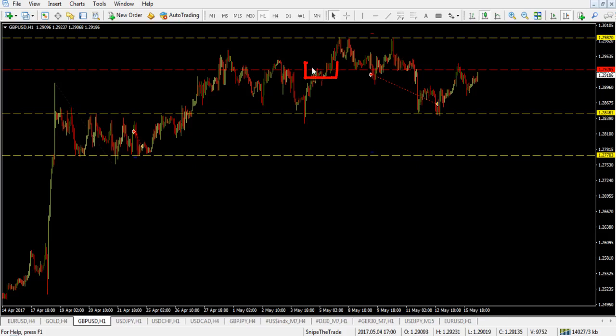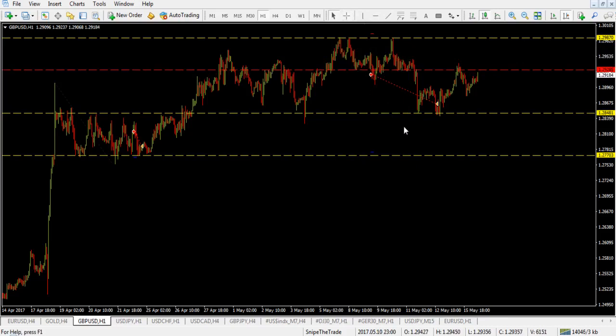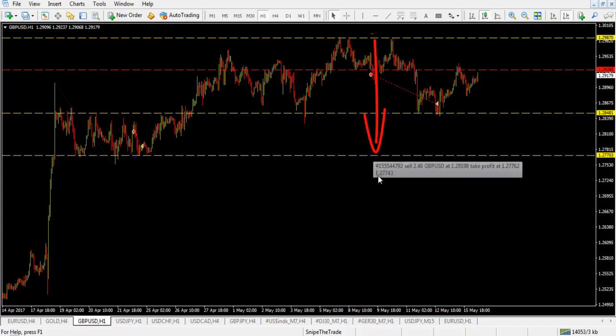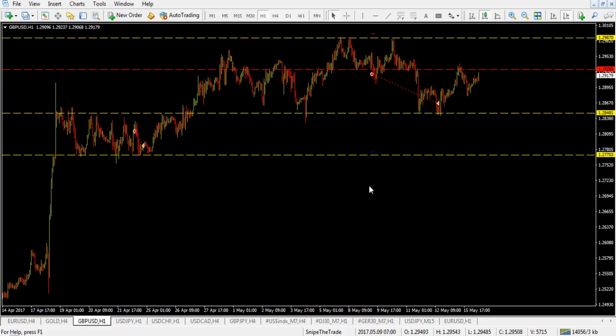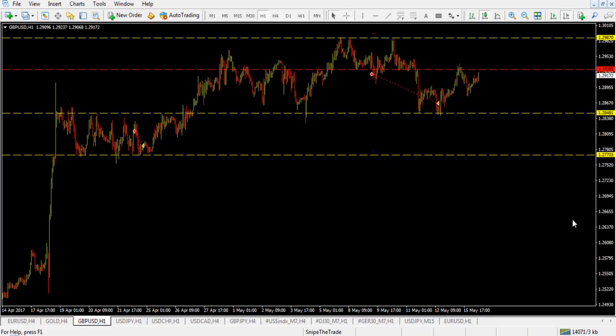We had this area of previous resistance that turned support, and as expected we found buyers there. Then we formed a flag, and when we broke with this area we were set up for about a 73 pip run. We had our ultimate goal at 1.2776, but that didn't happen. The risk-reward was 74 pips risked to make 140 pips, which is a 1-to-2 risk-to-reward ratio — excellent when trading forex.